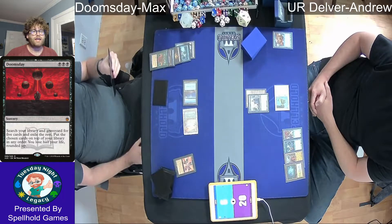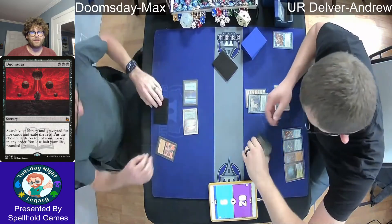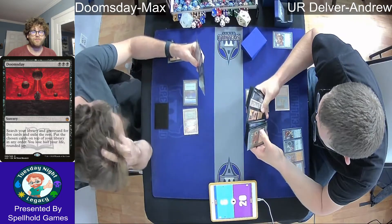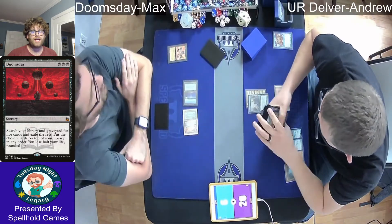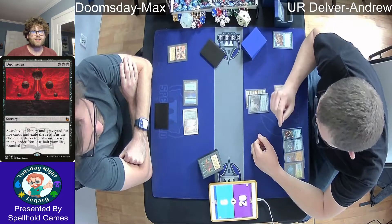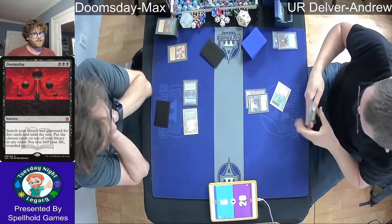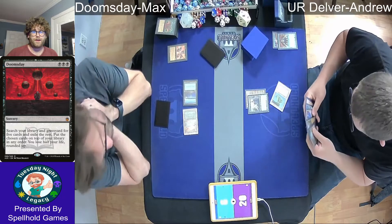The cards Max is looking at here often involve Cycling in the Turbo list. Cycling is an ability that cannot be countered by countermagic unless it specifically says triggered or activated abilities. The only card that really interacts with those kind of abilities is Stifle, which is probably why Max is taking so much time — Andrew is well-known for loving his Stifles. So Max is maybe next-leveling himself: do I play around the Stifle? He doesn't have one, but he might draw into one. Max has made his decision, and it is Andrew's turn.